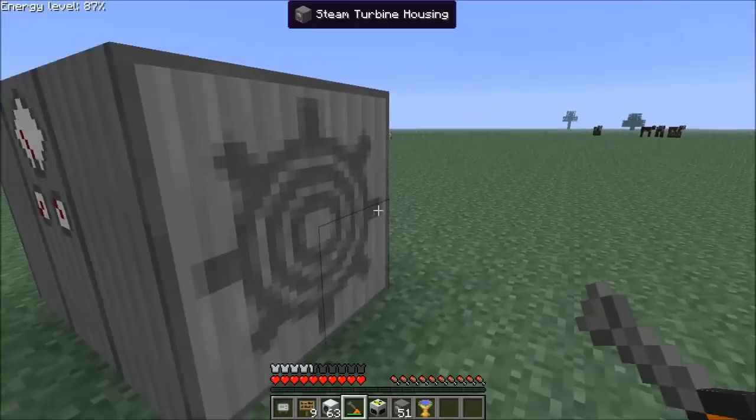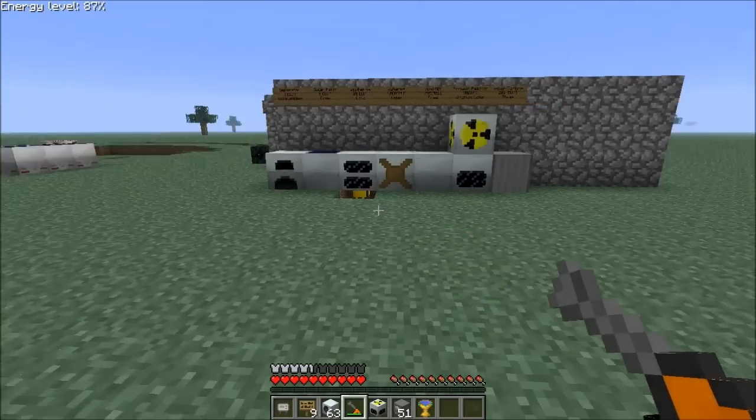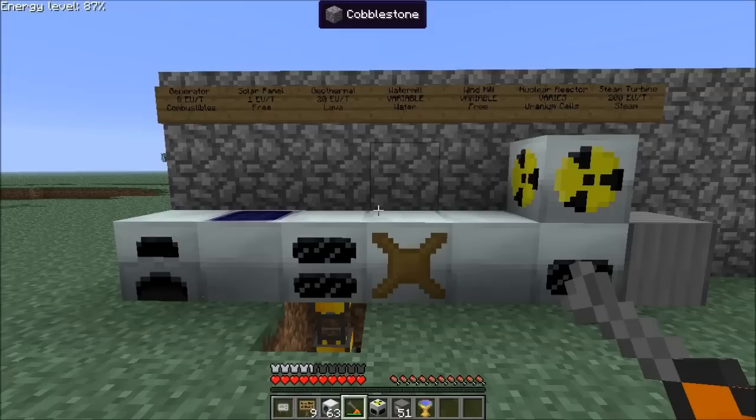So that about wraps it up, ladies and gentlemen. We have now covered pretty much all of the power generation there is in vanilla Industrial Craft. In the next episode, we'll be moving on to how to use that power and all the fun machines that IC2 adds. I want to thank you for joining me. I hope you enjoyed this tutorial, or if not enjoyed it, at least found it useful. If you did enjoy it or find it useful, leave me a comment, maybe subscribe to my channel, or throw up a like. As always, feel free to share this with your friends. Happy mining!